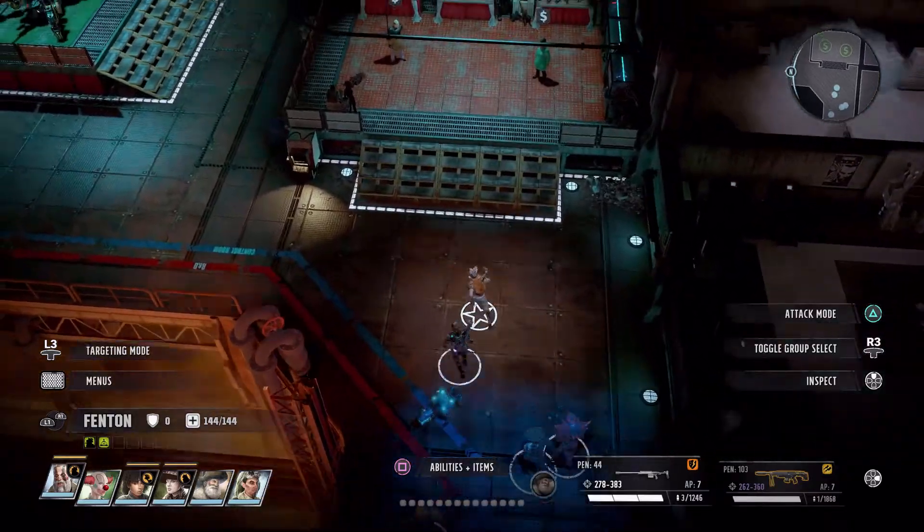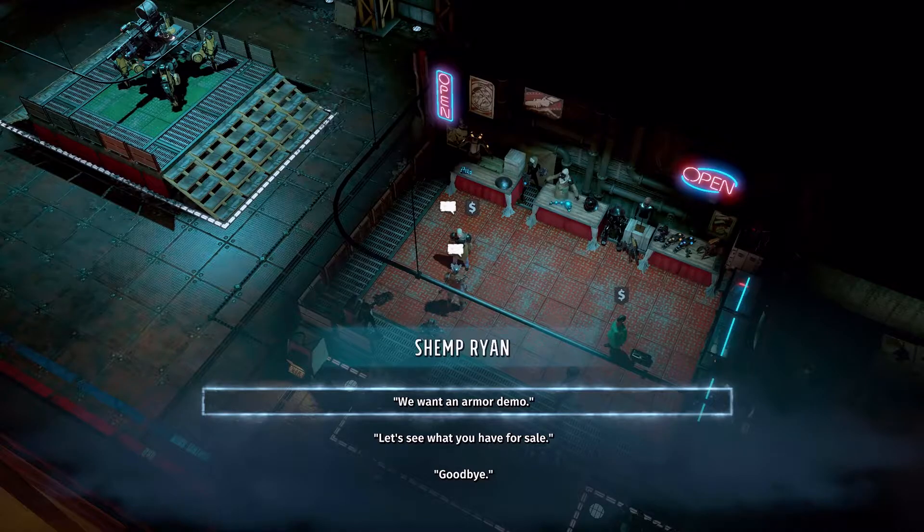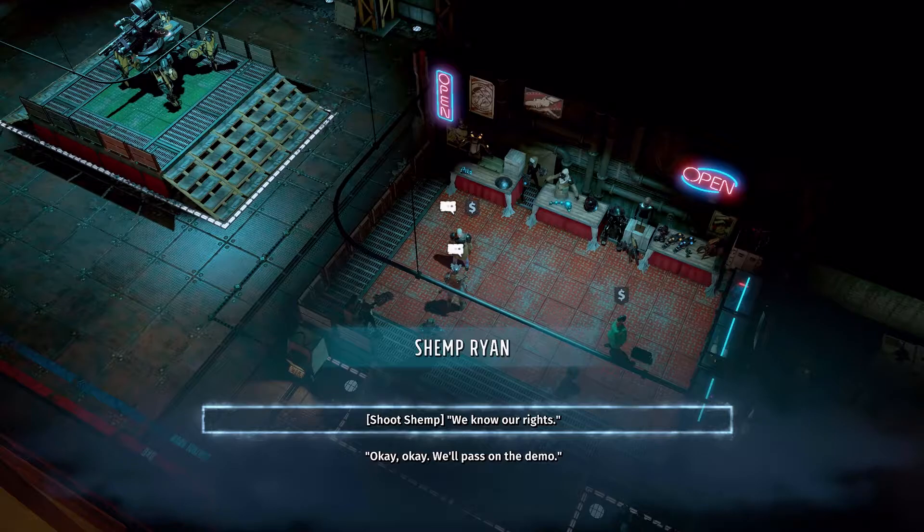Speak with this family member and pick the same choice as before: 'We want an armor demo.' Pick this one — that's very important. He's going to give you a warning that if you kill him, you won't be able to buy any more armor in this DLC. Just go ahead and shoot him. Once you kill this family member, you'll earn the trophy and achievement Ryan Shame.